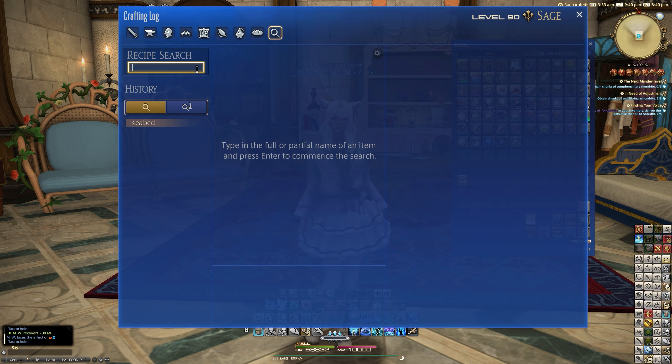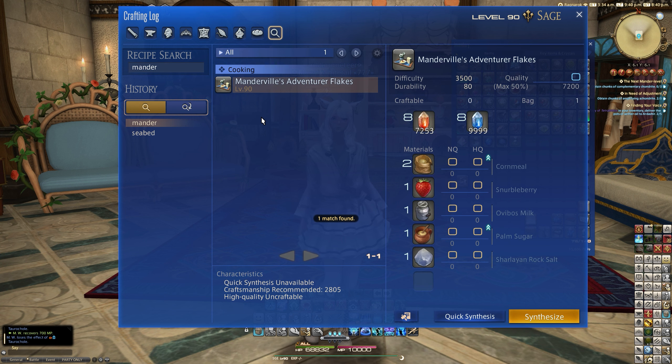So if you want to make yourself some Mandeville's Corn Flakes, this is essentially a culinarian recipe — a cooking recipe at level 90 basic, with 2805 craftsmanship recommended, using eight water crystals and eight fire crystals. The ingredients are cornmeal, Snurbelbereth, Ovibos milk, and palm sugar, along with one Charlian rock salt.